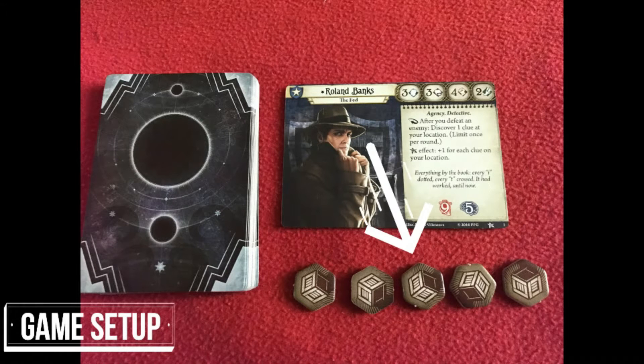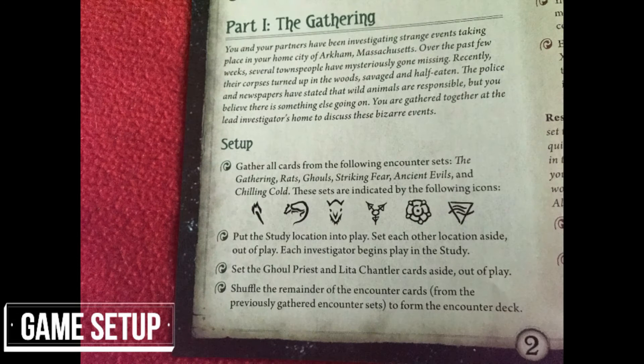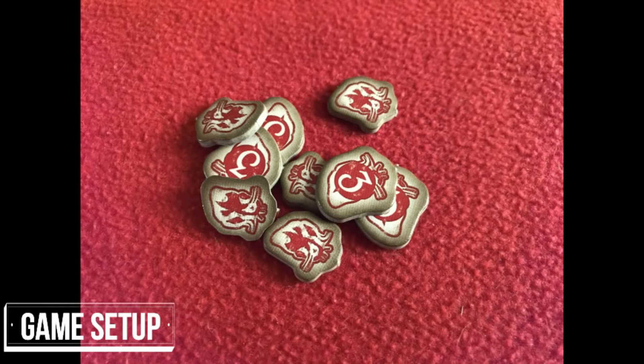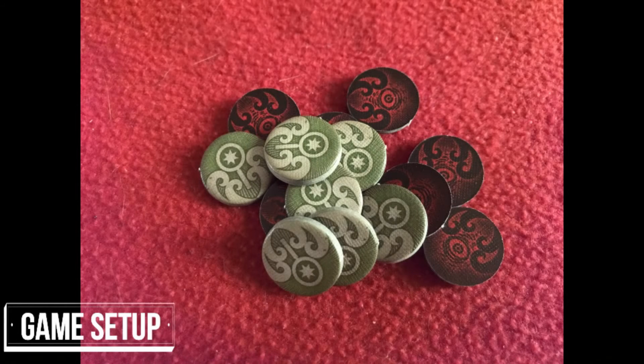Then it takes five resources from the pool. These will be used to pay for cards as they are played in the game. Next the players read the scenario information for the specific scenario being played, creating context and also possibly supplying information for decisions to be made later in the game. Put all the other tokens — the horror, the damage, the clues and doom — within reach of the players.